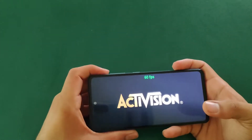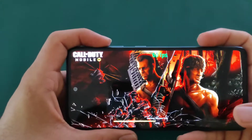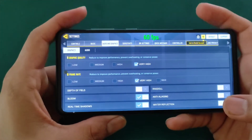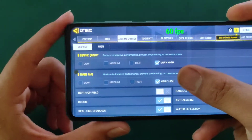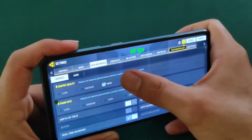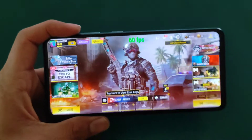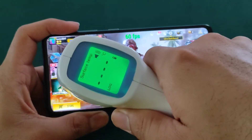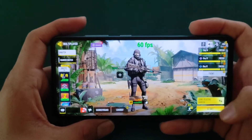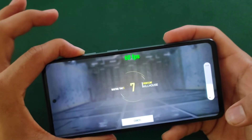Thermals देखेंगे इसकी और कैसी optimization की है Samsung ने इस phone में। Game हो चुकी है start और सबसे पहले settings बता देता हूँ। Graphics quality में Very High और frame rate में max तक जा सकते हो, लेकिन अगर max लेते हो तो graphics quality low हो जाती है। तो हम रखेंगे graphics quality Very High और frame rate Very High। अभी temperature 39°C है।